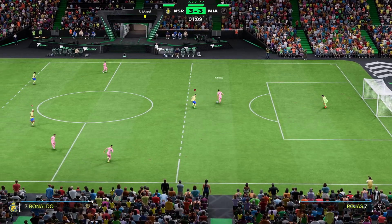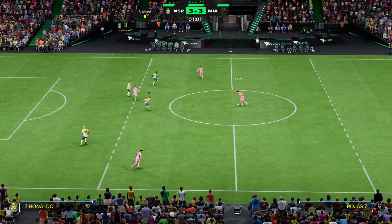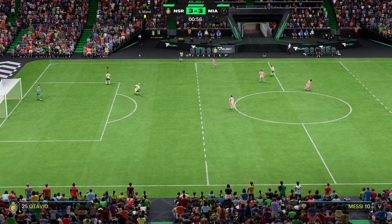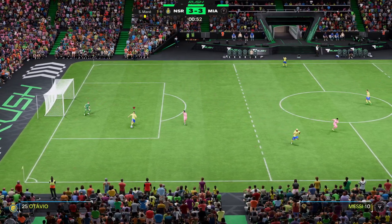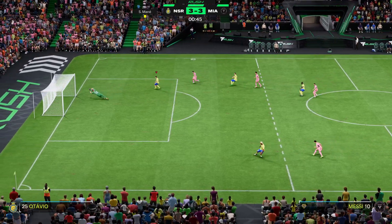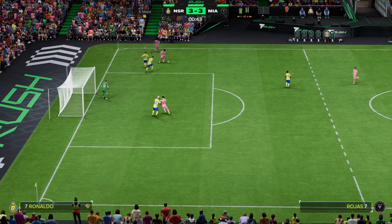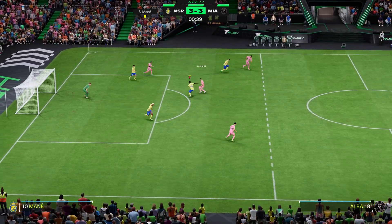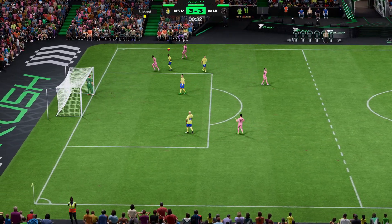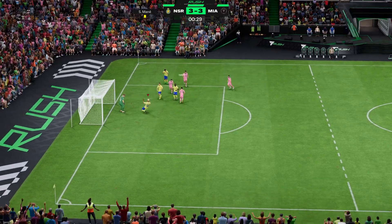Ball in their defensive area. Great work from the defender. And it goes out for a throw. Pushing the ball ahead — oh, this could be trouble. It hits the post! Well, the ball's gone out for a corner kick. But do they have what it takes to take advantage of it? They've decided to go short on the corner. They couldn't find anything ahead. They've got the ball back. And it's in! Goal!